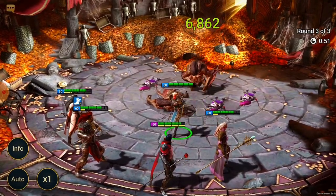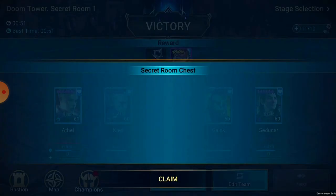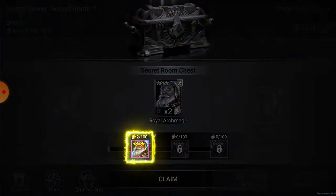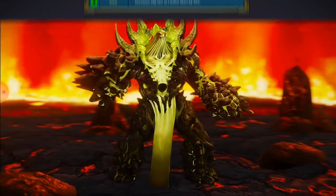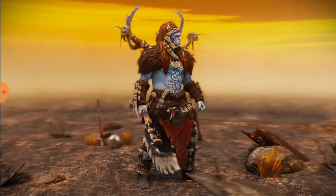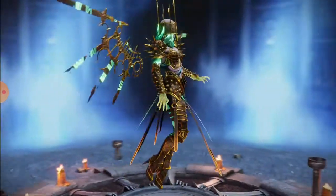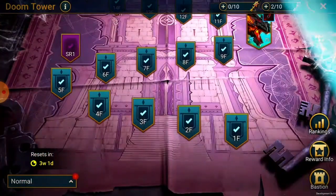Now let's talk exclusive champions. Beating secret rooms with silver keys will give you unique champion fragments you can't get anywhere else. The important part: fragments drop in a predefined order, so you'll need to collect all the fragments of the first champion on a given difficulty before moving on to the second, and so on. These champions' skills were covered in a previous update highlights post. Here are all the champions you'll get on each difficulty and the order you'll get them in.